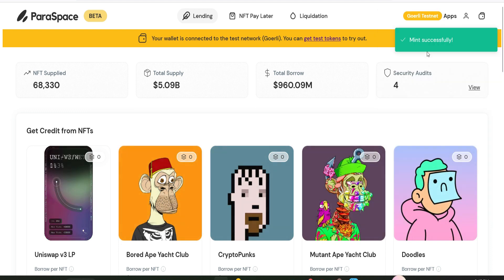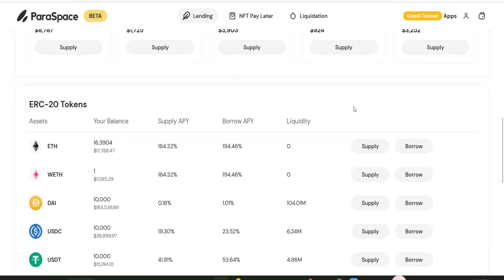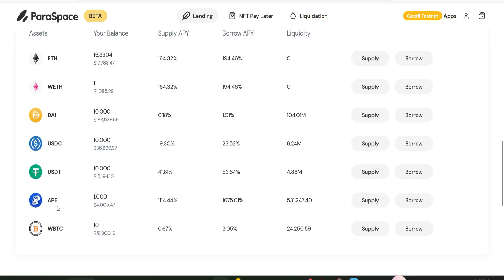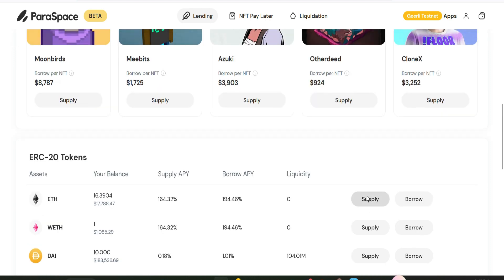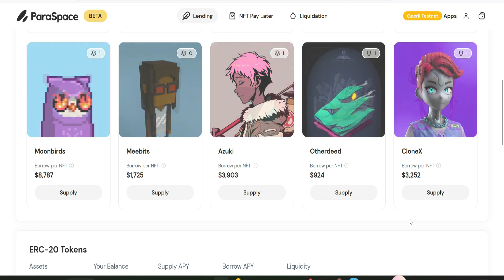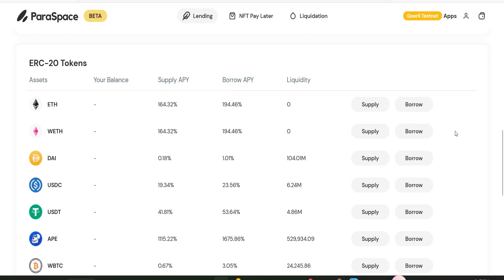Confirm the transaction in your wallet — this is where your Goerli testnet tokens come into play for gas purposes. Click confirm. We have successfully minted! Scroll down to see our tokens: we have WETH, DAI, USDC, USDT, APE, and WBTC. What we have to do is supply at least three of these tokens and also borrow three of these tokens, then go ahead to supply some NFTs as well. Try to create at least 10 to 20 transactions on this platform.